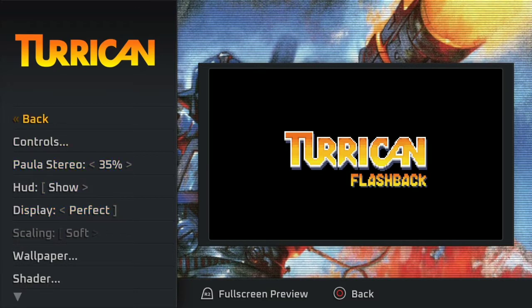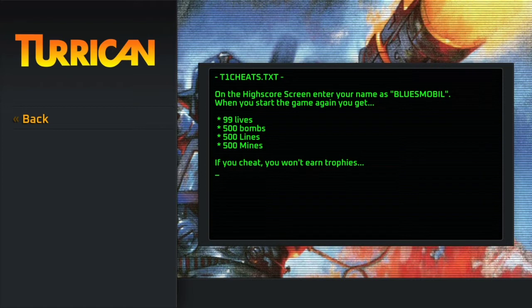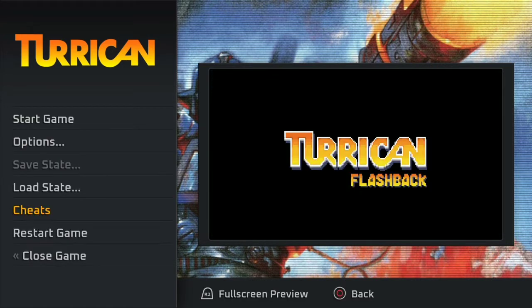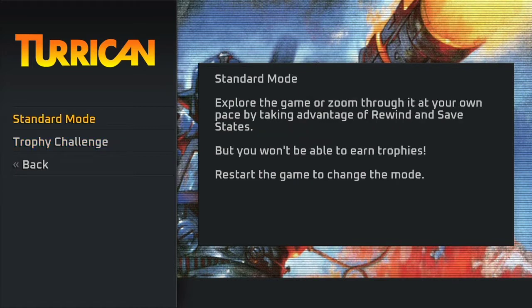You've also got save and load states, which is cool. The game will tell you how to cheat, but if you do cheat you won't earn trophies or achievements on Xbox One or PS4. When you start the game you have the option of standard mode or trophy challenge. Trophy challenge allows you to earn trophies, but you don't have the rewind feature or save states available. Don't cheat if you want your trophies.